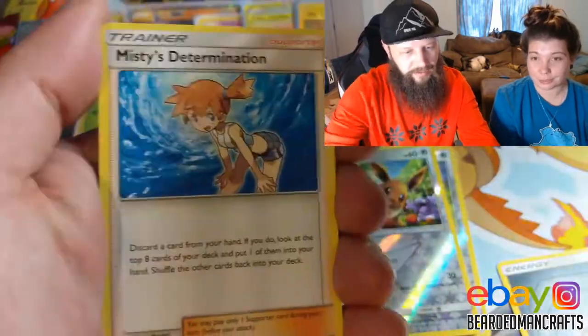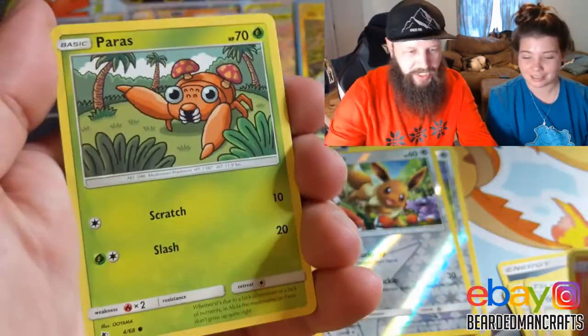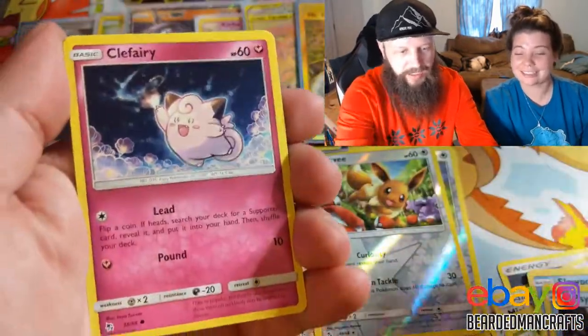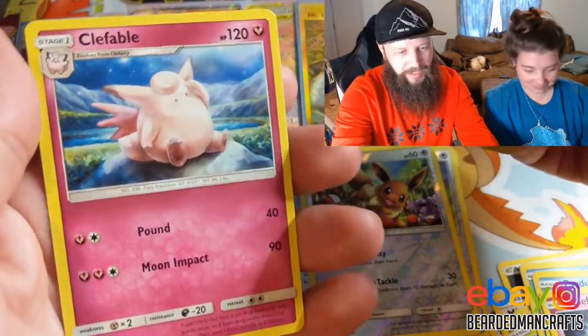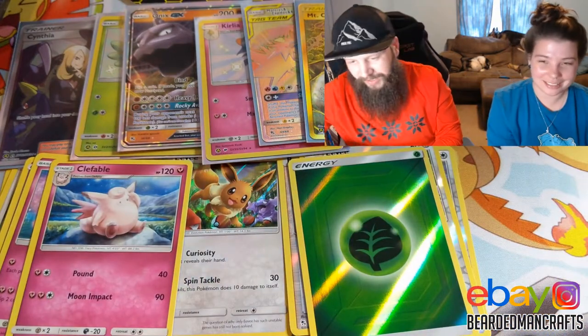Steel energy. Let's see if yours will be a nice rage. Misty's Determination, Pokemon Center Lady, Charmander, Slowpoke, Psyduck, Clefairy. And a Clefable. Clefairy, Clefable — that's been exciting!